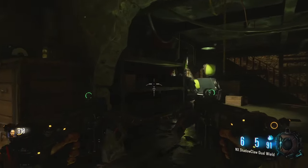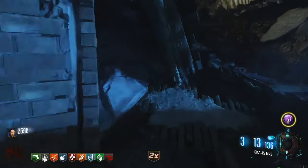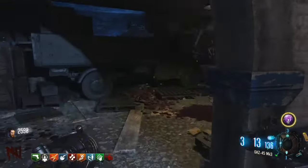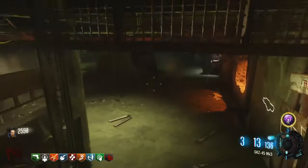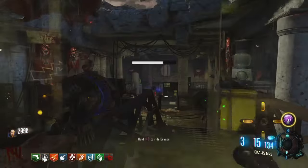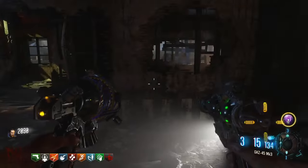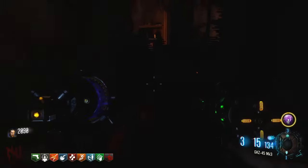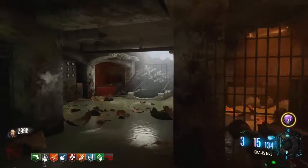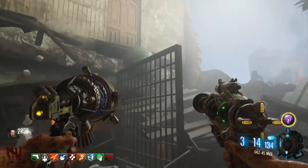After you complete the third and final Groff module lockdown, be sure to not end the round. There are a couple of steps in this Easter Egg that require you to flip rounds, and obviously the lower round we stay on, the less chance we have of going down. Go down to where you built the Dragon Shield and place all three Pack-a-Punch parts in this location. Now fly to Pack-a-Punch via the Dragon Command dragon. Once you're here, don't worry about the Dragon Strike — we're going to save that step because it'll make completing the Dragon Egg steps so much easier.